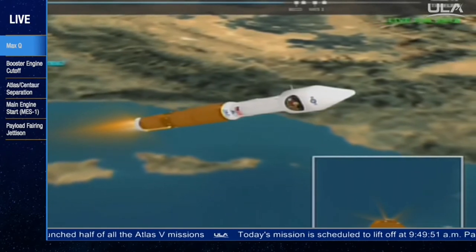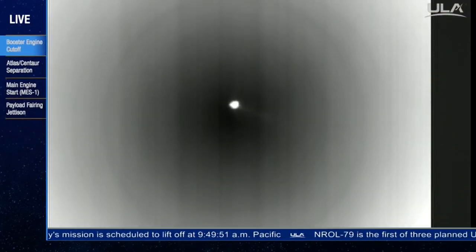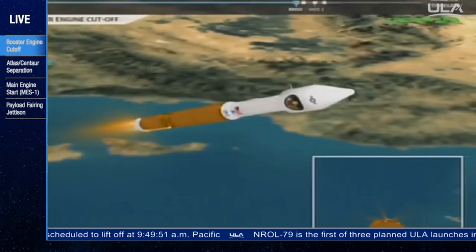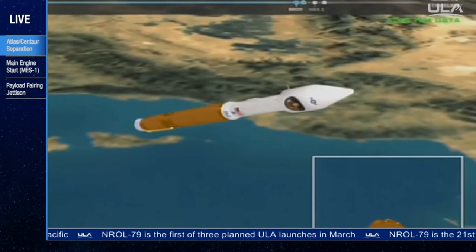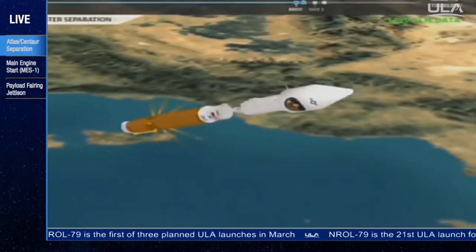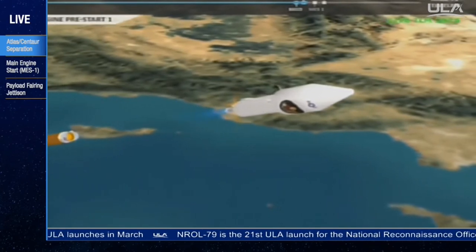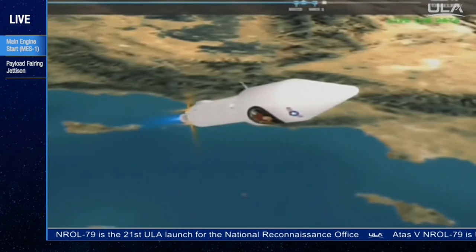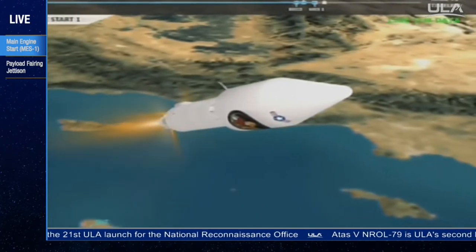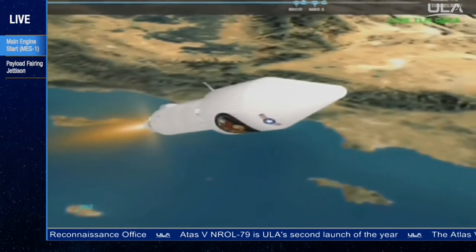We are throttling to 4.6 G's in preparation for BECO. And we have BECO. Engine shutdown looks good. We have stage separation. We have LOX and fuel pre-start on the RL-10. G2 purge firing. The RCS is underway. We have ignition and full thrust on the RL-10. Chamber pressures look good. And we have indication of payload fairing jettison. Looks like a good step.